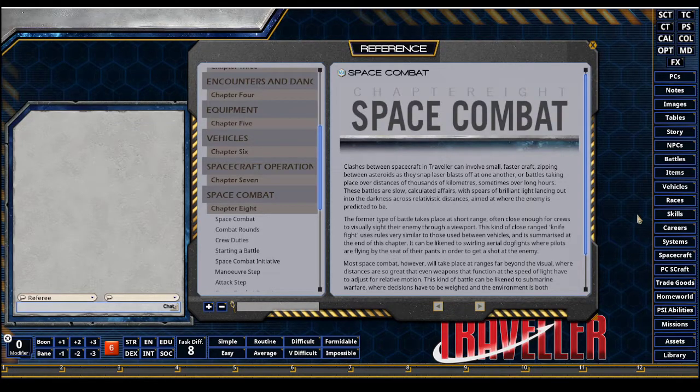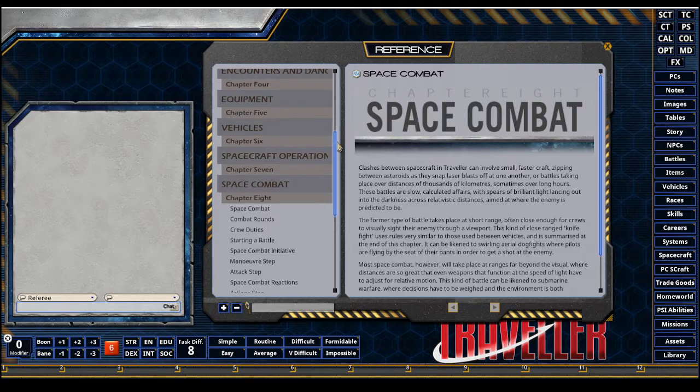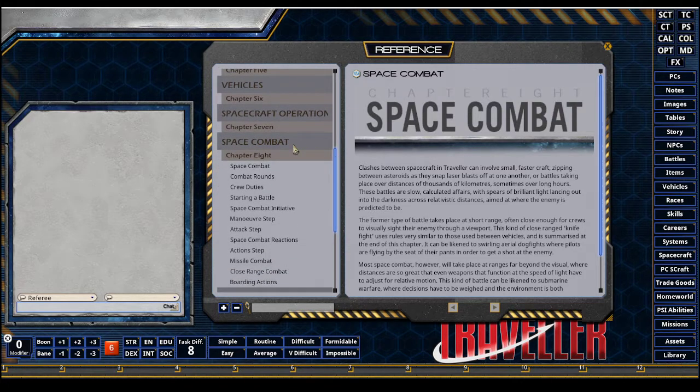This is Greg Rex with the Fantasy Grounds Academy. I'm bringing you another video on the Mongoose Traveler Spacecraft Operations. This time we're going to quickly go over the Spacecraft Combat Tracker. We are not going to go through the hour and a half to two hour class I give at the Academy over the entire space combat out of the core rules. Instead, I'm just going to show you how to set up a PC S-Craft Record and NPC Record in the Space Combat Tracker and how the automation tools work when actually in the attacks phase.